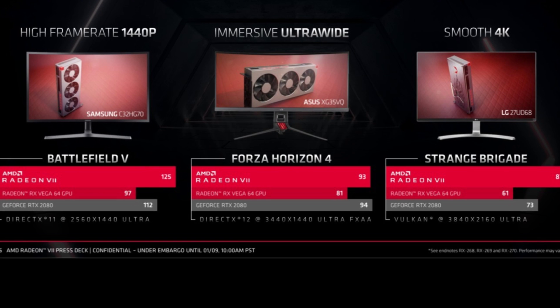AMD has only released three benchmarks of their new Radeon 7 GPU, comparing it to NVIDIA's RTX 2080. That's Battlefield 5 in 1440p, Forza Horizon 4 in ultrawide, and Strange Brigade — a game that nobody really plays — in 4K Ultra. Not really helpful.